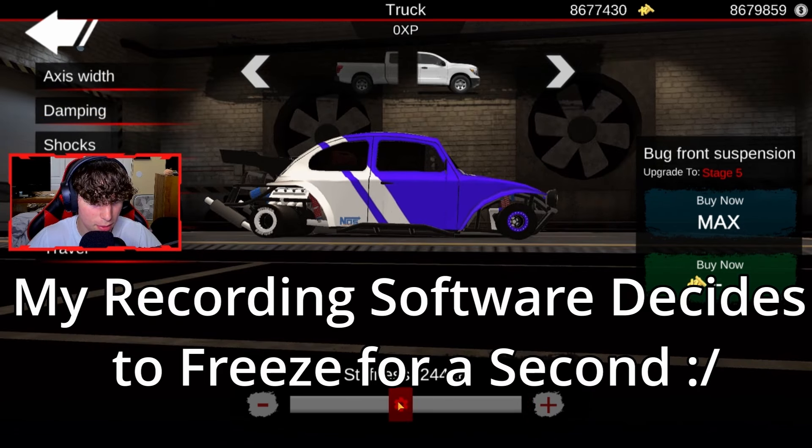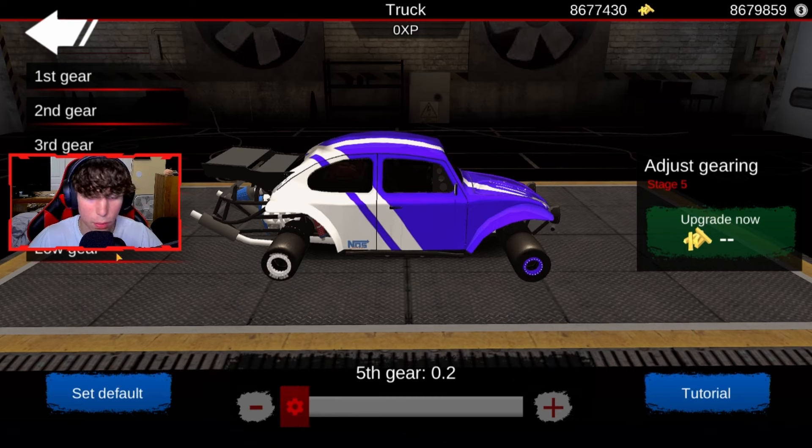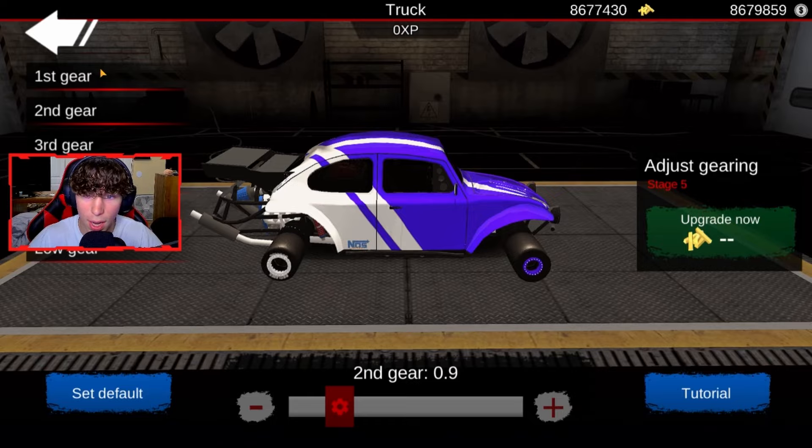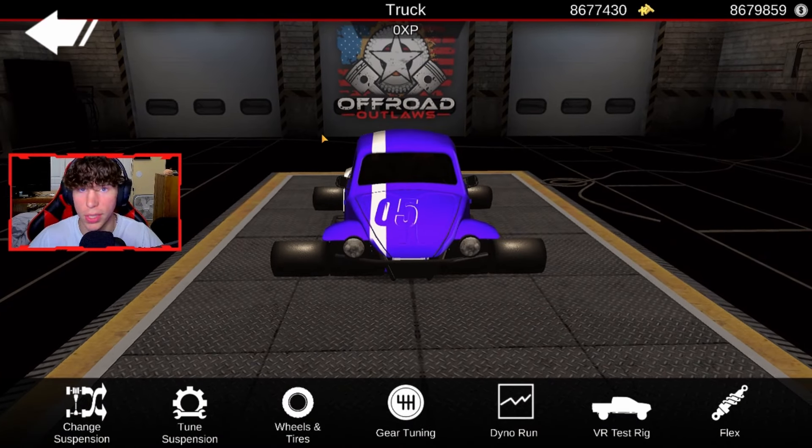Now we're going to go into Gear Tuning and we're going to put fifth gear down at 0.2, right before 0.1. We're just going to move everything just a tiny bit down. Third gear we're going to put at 0.6. Second gear I'm going to put down to 0.9. And first gear I'm going to move down to 2.2, just so that we have all that room to reach our top speed.